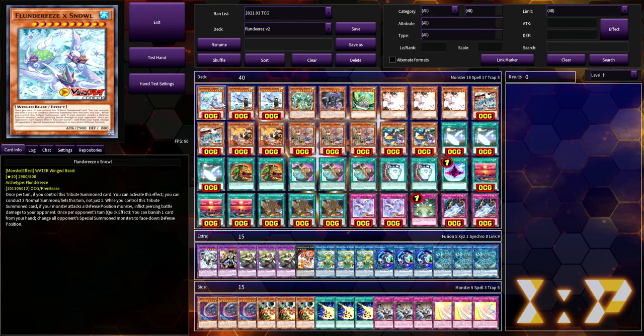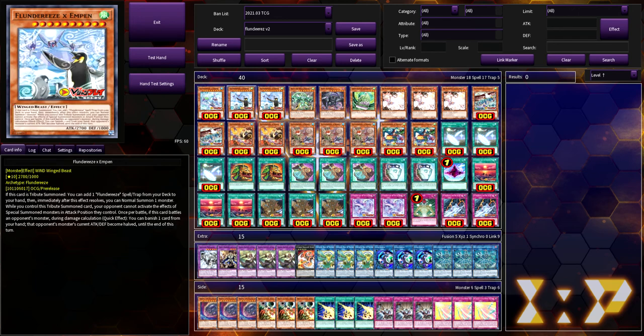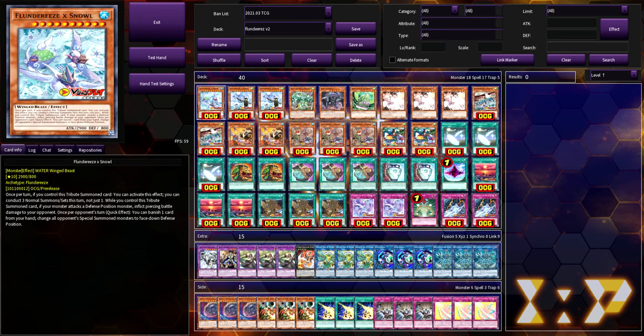It's more useful if you open with a weird hand where you drop out the Snout, use the normal summon effect three times, and end on the Empen. Other than that, it's more of an interrupt that the opponent can get around with something like Dark Hole or Dark Ruler No More.